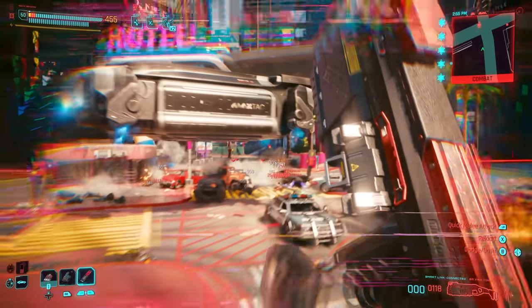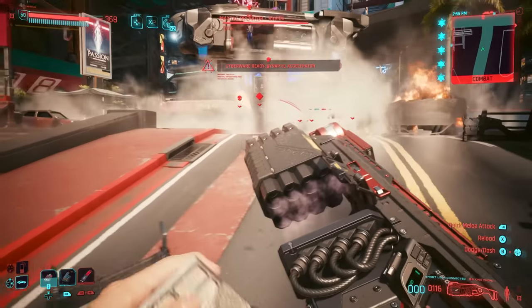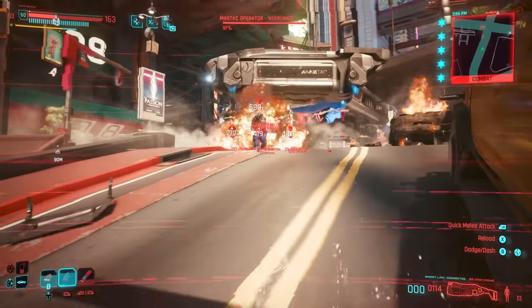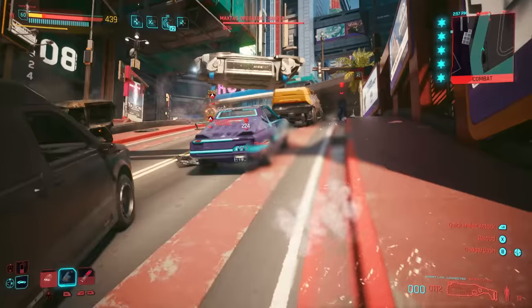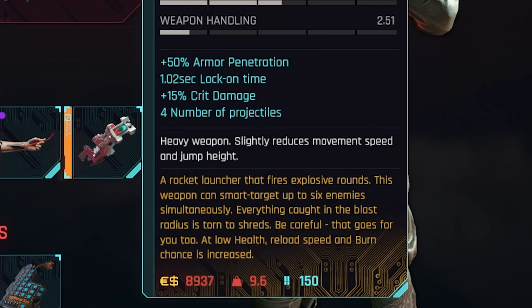I want to talk about some of the secret perk changes that happened to a lot of the iconic weapons in Cyberpunk. A number of different iconic weapons have had their special perks changed. For example, one of the best shotguns in the entire game, the Ba Sing Chong, has had its perk completely changed, and it's even better than before. The Ba Sing Chong is now a rocket launcher that fires explosive rounds — this weapon can smart target up to six enemies simultaneously. Everything caught in the blast radius is torn to shreds. At low health, reload speed and burn chance is increased.